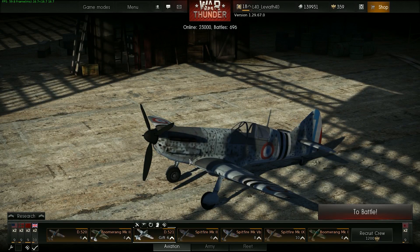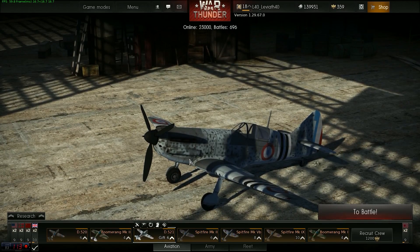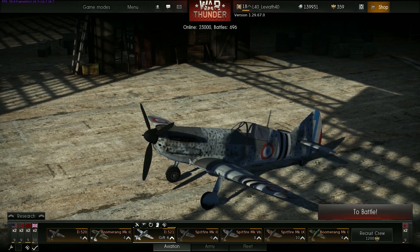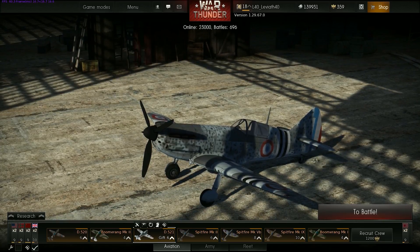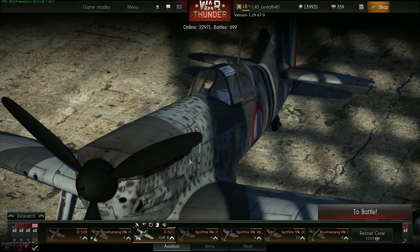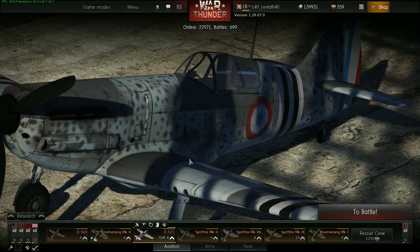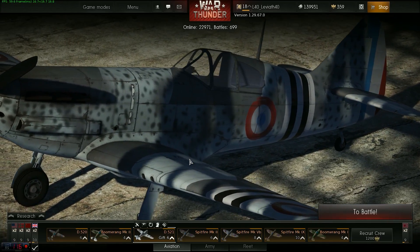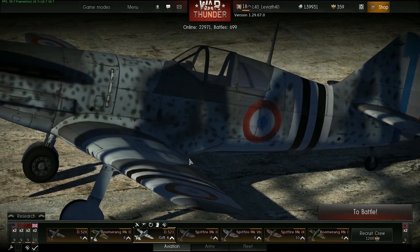Le D521 est un avion premium qui ne peut pas être acheté à travers le jeu, mais qui peut être uniquement disponible en offre très spéciale à travers l'achat de matériel MSI. C'est une offre qui a commencé le 10 mai dernier et qui finira le 30 septembre. Je vais vous linker l'offre spéciale en description de la vidéo pour que vous puissiez bien voir en quoi elle consiste.